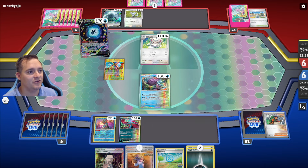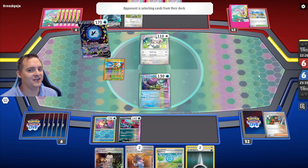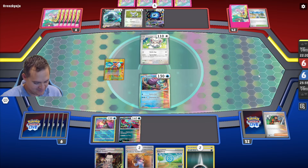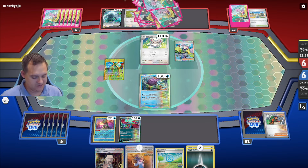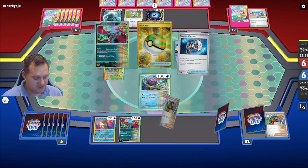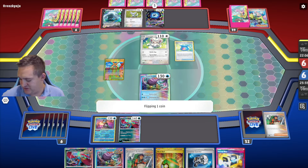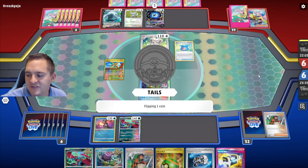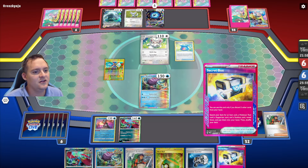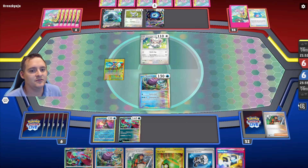Minccino gets them a supporter — hopefully not an Iono. They do use Iono and I don't want two Sadas in my hand, so no Sada for me. Game plan has changed a little bit. We don't have energy to attack next turn, but we have Explorer's Guidance which could get some energy, and we have Secret Box which can get us a supporter. They got another Lugia V and put Mist Energy onto Minccino.